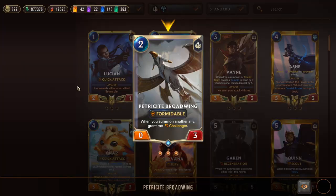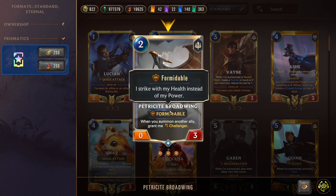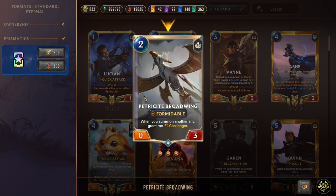Petricite Broadwing is a two-mana 0/3 Formidable unit — it strikes with its HP, so it's basically a three-damage attacker. This is why we want to put the +0/+2 and Regeneration stance on it: it becomes a 5/5 that heals at end of turn, making it a reoccurring five-damage threat. It's one of the strongest combos in the entire deck. It also gains Challenger when you summon another ally after it.